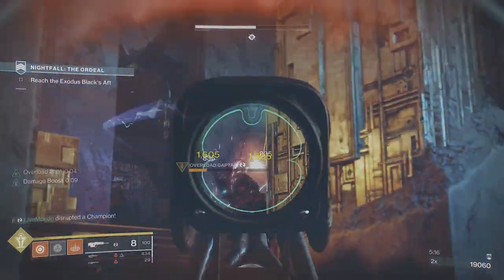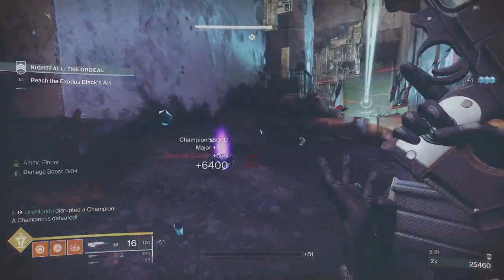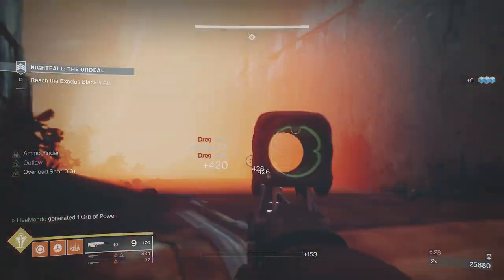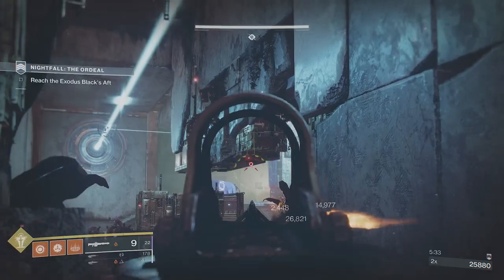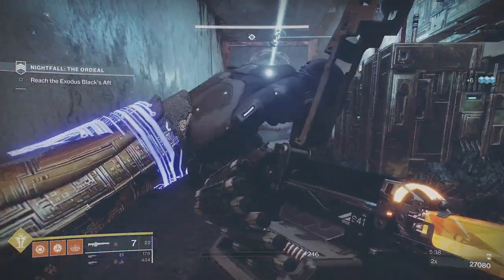When I stopped him the first time I didn't immediately switch to Xenophage, because you don't want to be too far away and have to burn too much damage to finish a champion. You want to get the champion close to finishable position before you start pushing — one, two, three Xenophage shots max.